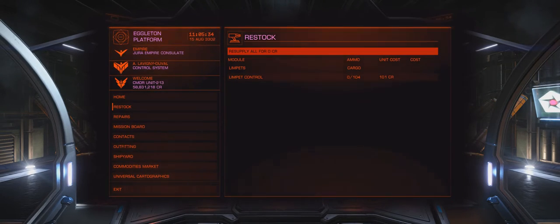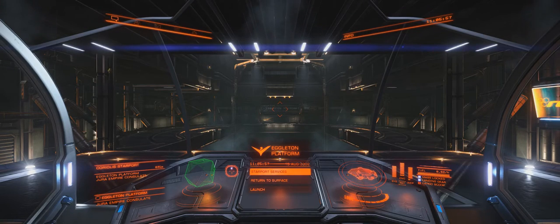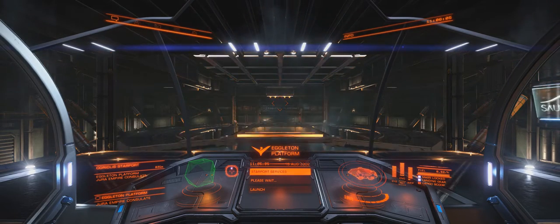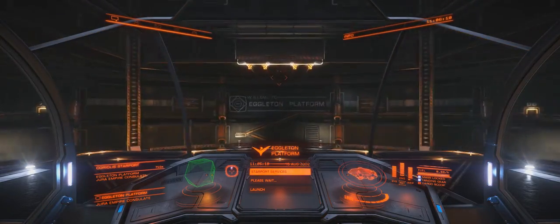Before we take off, don't forget to fill your cargo hold with limpets. I'm going to take 100. This is going to be too much - we'll actually have to drop some, and you'll see why in a second. We'll end up not using all of them and wasting a lot, but that's all right because they're super cheap so it doesn't matter.